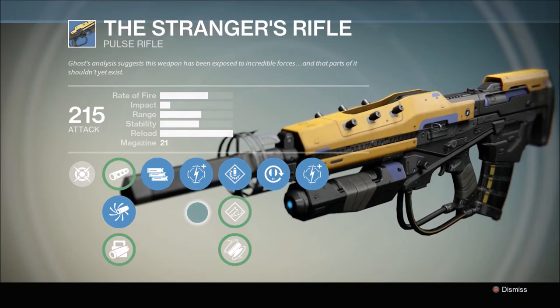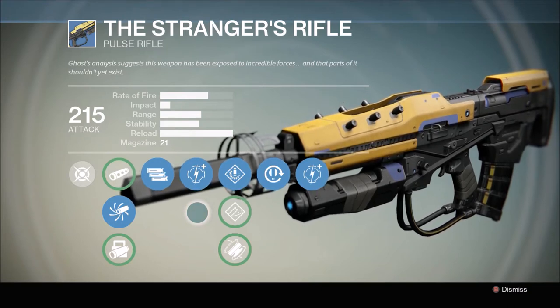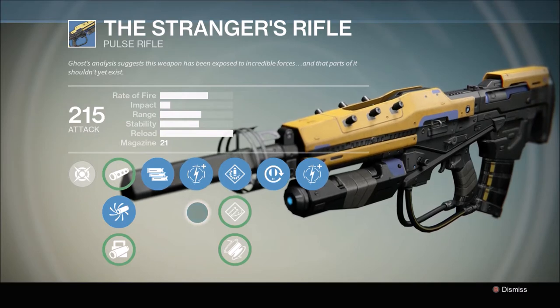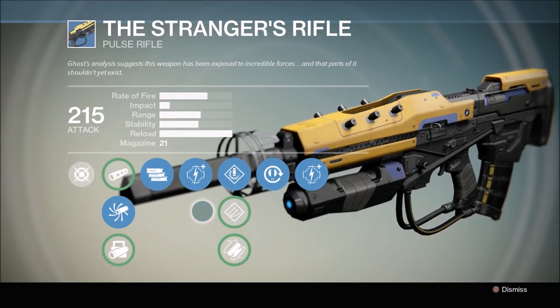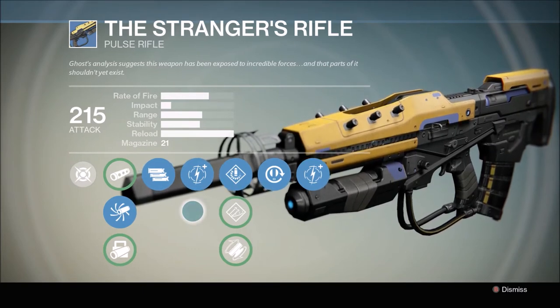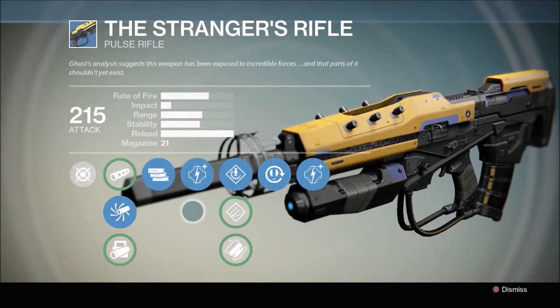Overall, very solid perks on this weapon, and all copies have these exact same perks. I always keep this in the vault just in case, and when I run a new character through the campaign I'll equip it as soon as I hit level 16, because it makes the rest of the campaign absolutely easy. Especially now that they've buffed the damage, it can really do some good work in the Crucible.